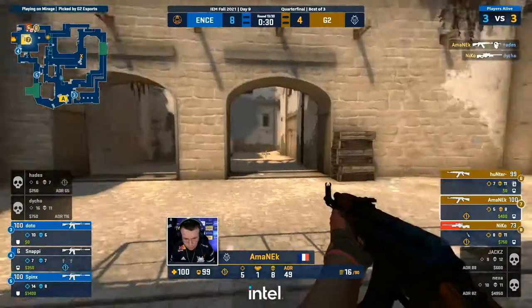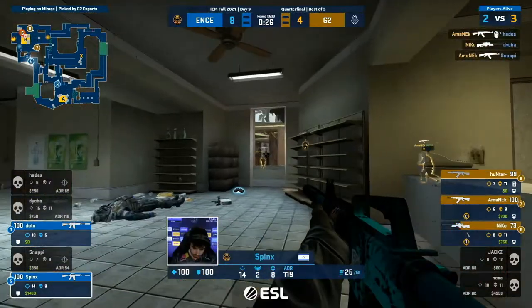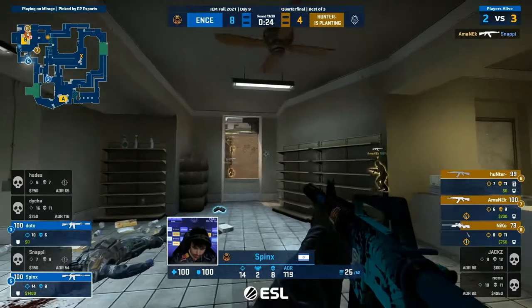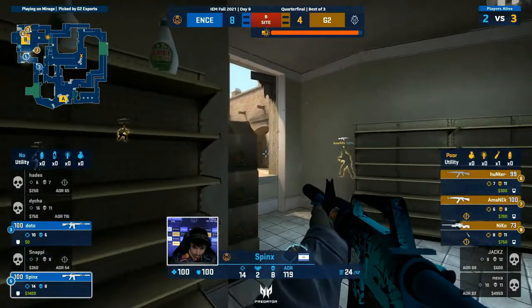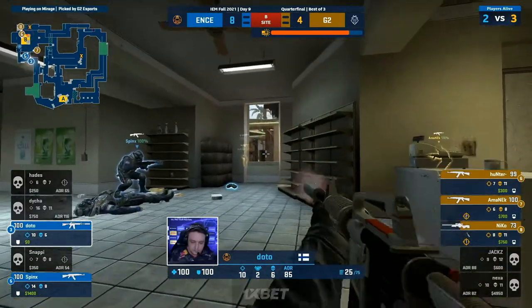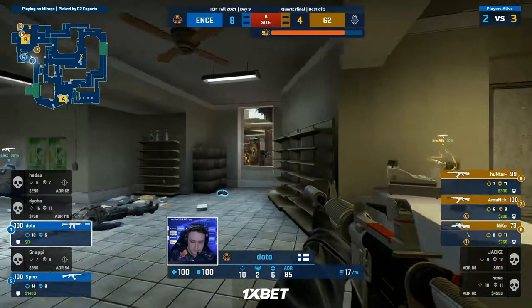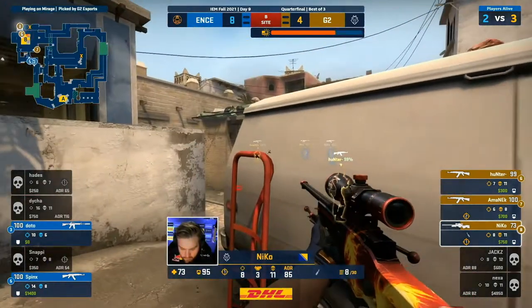Careful now — they know he's low on the site. Nearly a collateral — it wasn't a kill they wanted though. But they found him, and now an advantage for G2. How long will this last? The bomb should go down uncontested — they've broken in. Fragile economy for ENCE here — look at the money left over. A goose egg for Doto, he hasn't got a penny to his name. That was on him in my book, Nico.